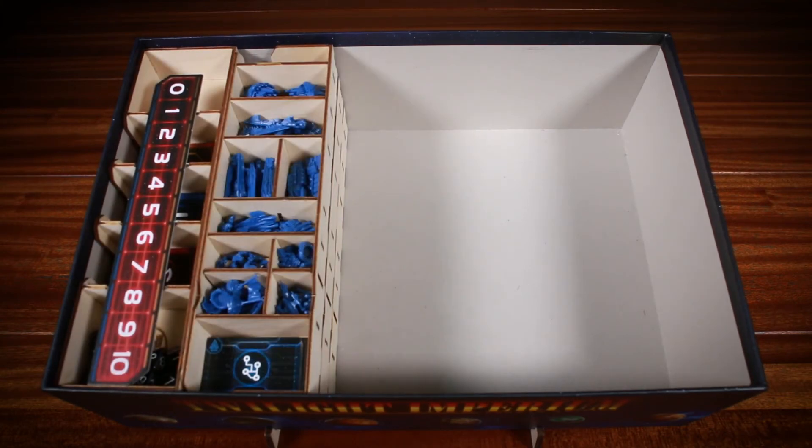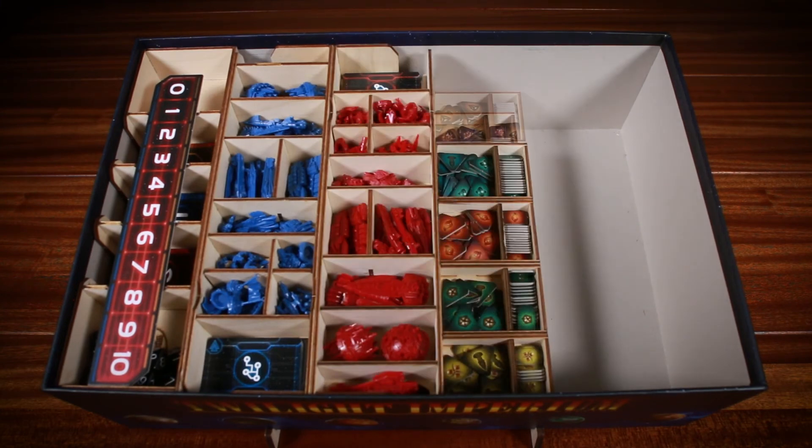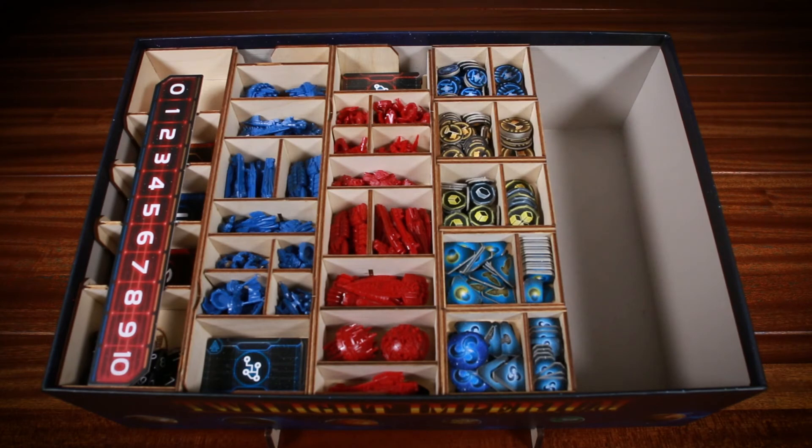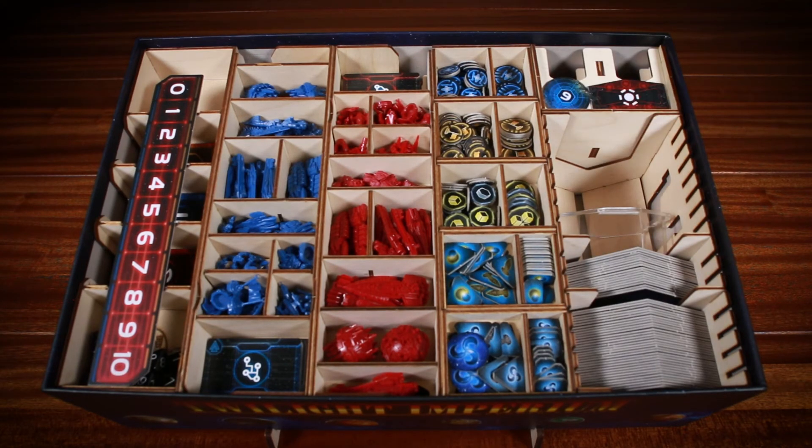Then the six player trays stack to make two stacks of three. Next we fit the 17 faction trays and the three bits trays. Then the tile tray goes here, and the card tray fits snugly into the remaining space.